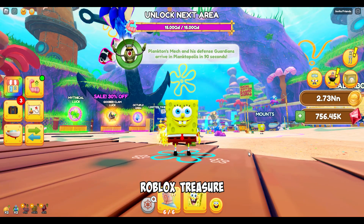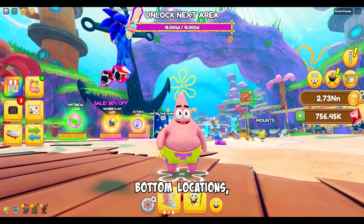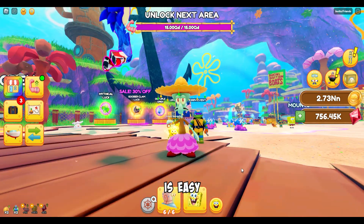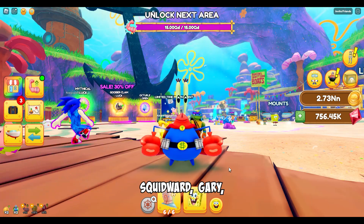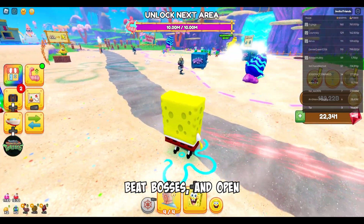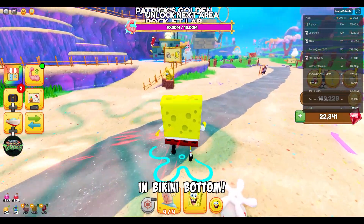Spongebob Simulator is a Roblox treasure hunting game where you explore famous Bikini Bottom locations. Hunting for rubies, clams, and other rewards is easy with the help of Spongebob SquarePants, Patrick, Squidward, Gary, and others. Play with your friends, beat bosses, and open some of the largest treasure chests ever seen in Bikini Bottom.